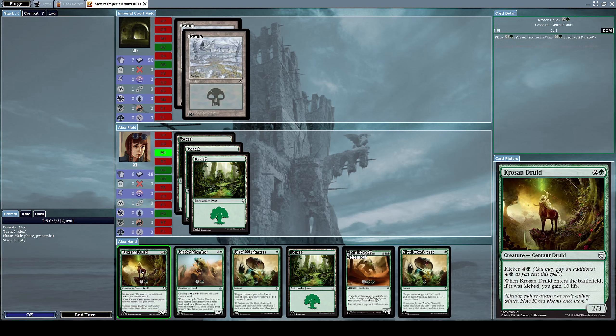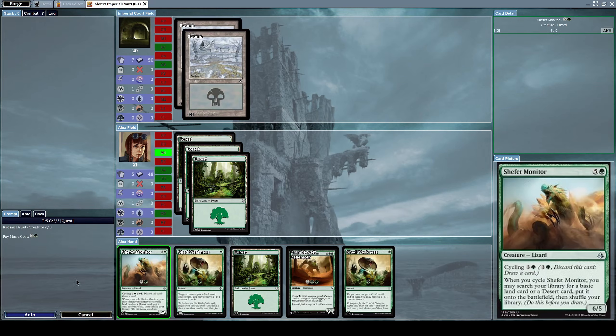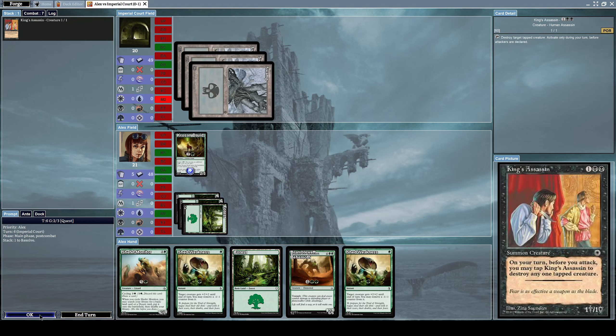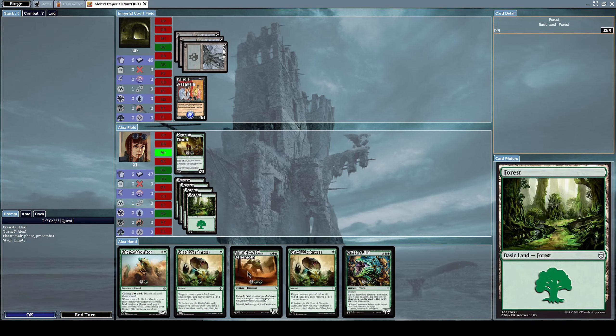Let's summon a Crossroads Druid, which is a 2/3 centaur druid creature with kicker for one green mana and one other mana. If I pay the kicker, Crossroads Druid lets me gain 10 life — that's quite cool, but I don't need the kicker effect right now. Let's just summon it. He summons a King's Assassin as usual.